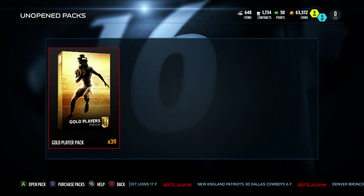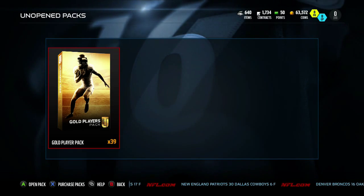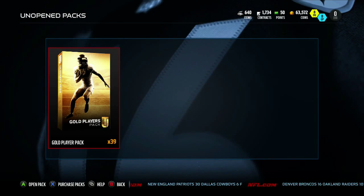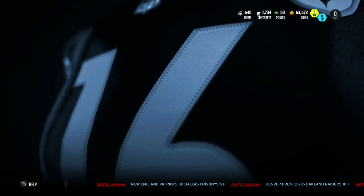If you need a gold player for a set and you have some random silvers just sitting around that don't go for anything, drop them into the set. You're practically getting a free silver player. Let's get into these packs because I want to pull some greatness.